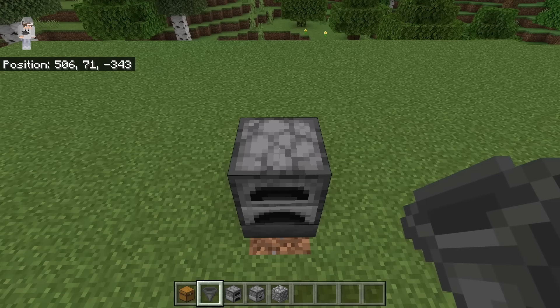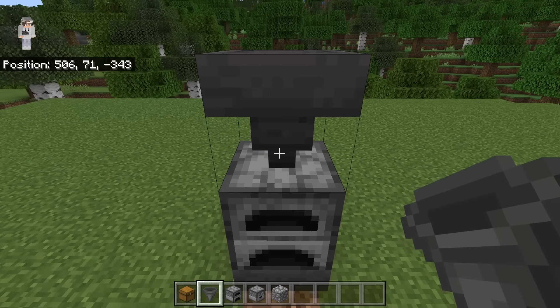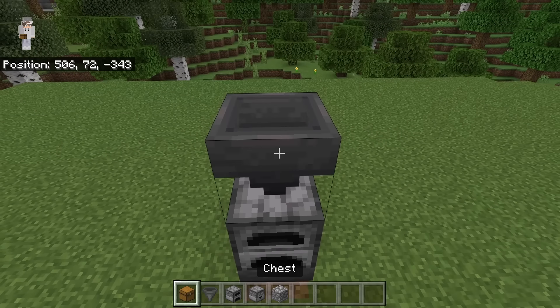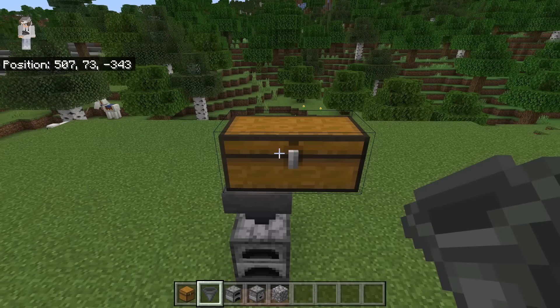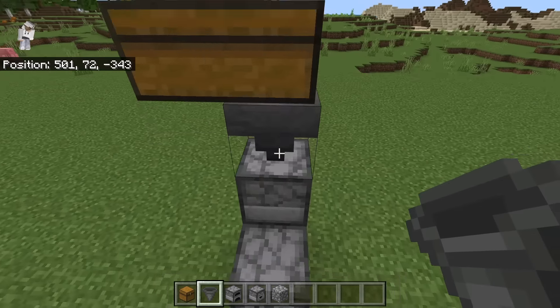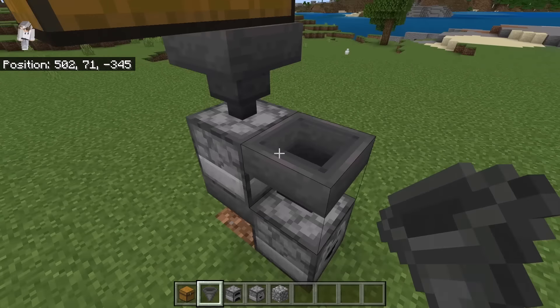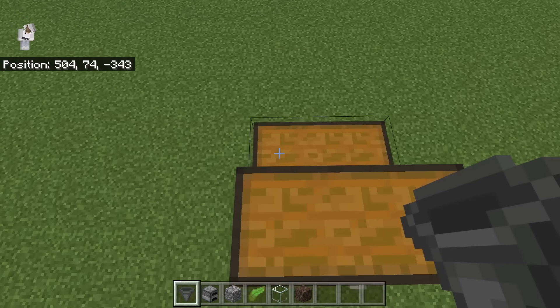Now go over to this spot, then crouch down and place a furnace on the hopper. That furnace will create charcoal. Now crouch down and place a hopper at this spot — the nozzle of the hopper should be facing the furnace. Now crouch down and place 2 chests over here. That chest will be where logs are put into the farm. The next step is to go over here, then crouch down and place a hopper at this spot. The nozzle of that hopper should be facing the furnace.